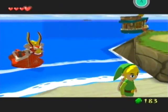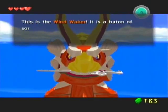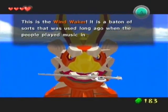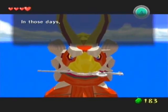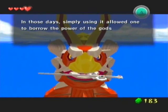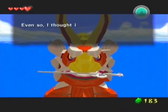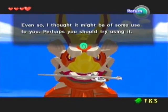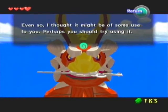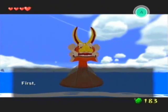I'm sure it will be very simple. Oh, I almost forgot! Wait just a moment! Hold on, asshole. This is the Wind Waker. It is a baton of sorts that was used long ago when people played music in prayer to the gods. In those days, simply using it allowed one to borrow the power of the gods, but I do not know if it still works. Well, maybe it'll work if you stop crunching and munching on it. But it's got your slobber all over it now. I don't want that crap.